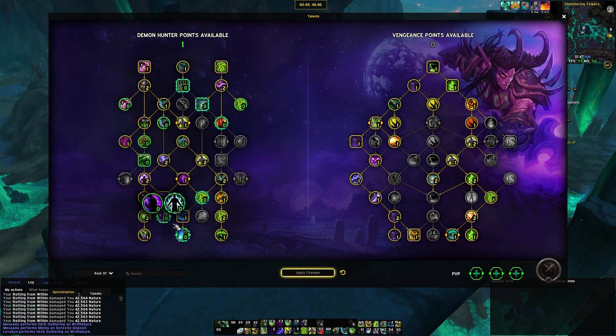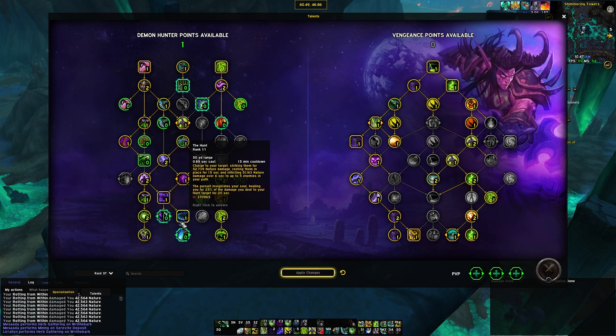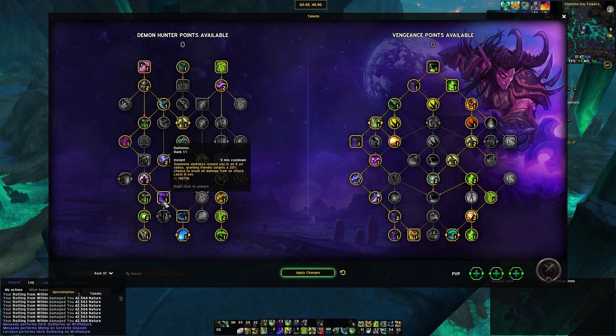If you have a Havoc Demon Hunter, I would have them provide Darkness. But if you don't, the Hunt's dot increase is probably the node you want least. Just keep that in mind as you go — see if you need it for more than five minutes or just what works best for you. That is going to be the Raid build.